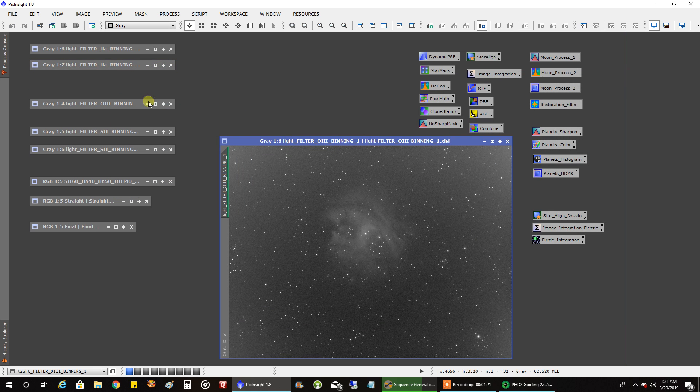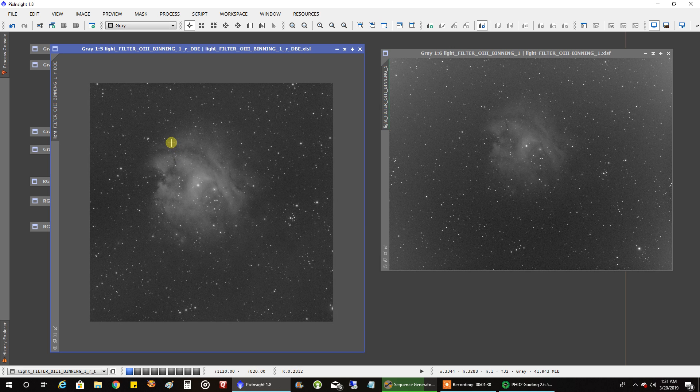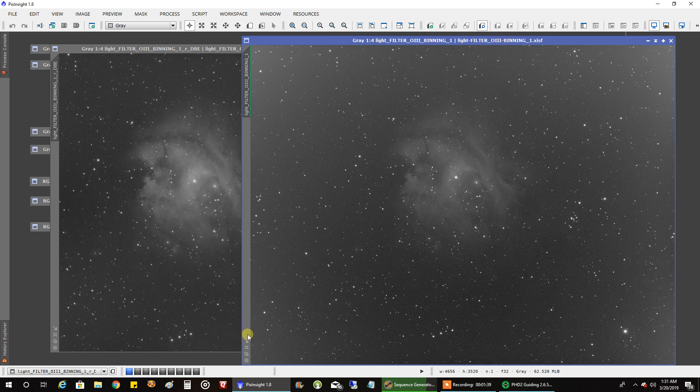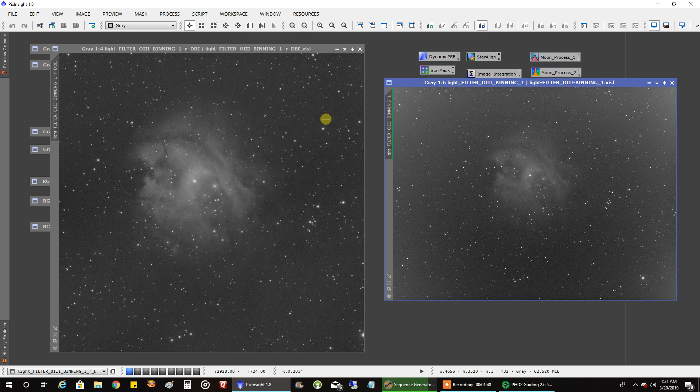This is my original oxygen data from last year, and this is how the oxygen looks after processing — I cropped off the sides. I ran a dynamic background extraction to smooth it out edge to edge, then ran a histogram, a little bit of denoise, and brightened up the nebulosity with curves. I also did a linear fit with the HA to try to get all the filters to even out so one is not brighter than the other.